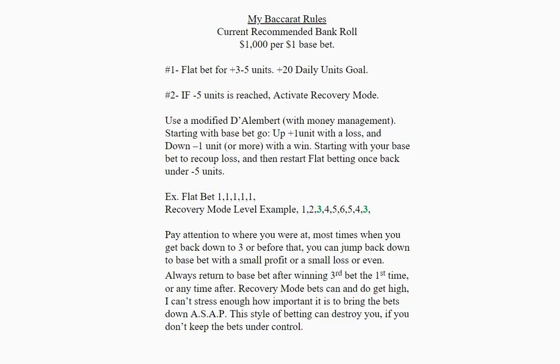Rule number two: if negative five units is reached, you're going to activate recovery mode. For recovery mode, we're going to be using a modified deal of bear system using money management. Starting with a base bet, go up one unit with a loss and down one unit or more with a win, starting with your base bet to recoup loss, then restart flat betting once back under negative five units.